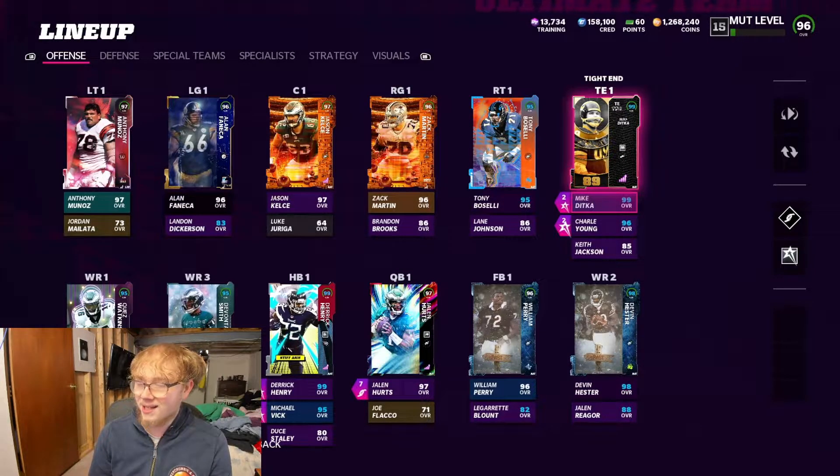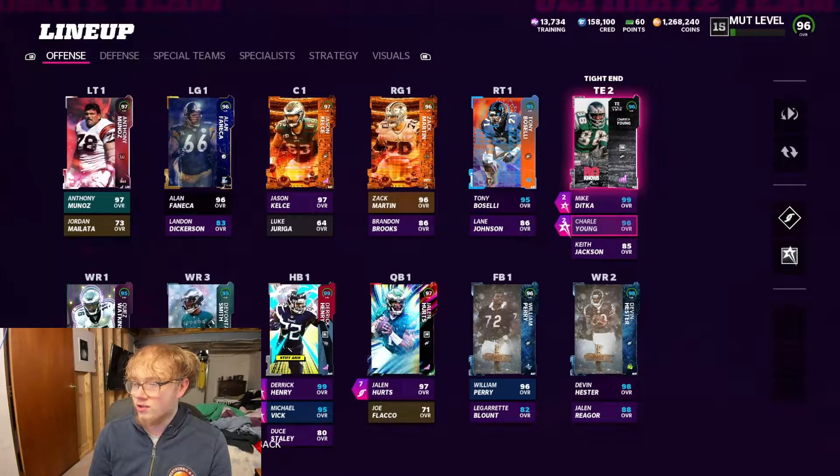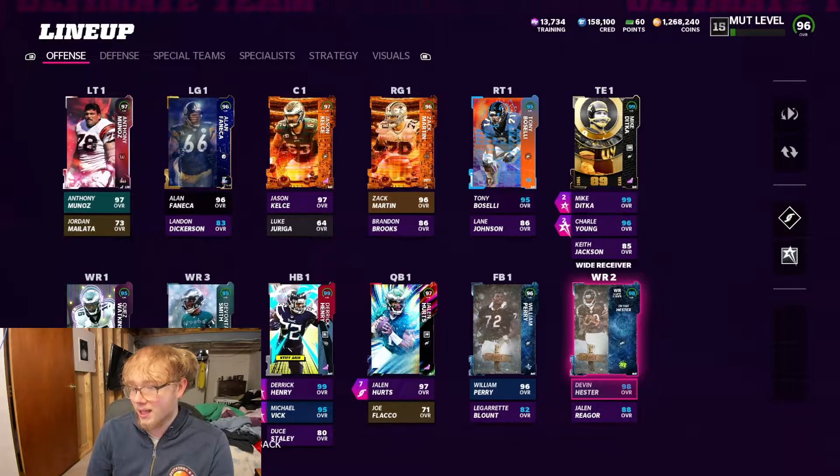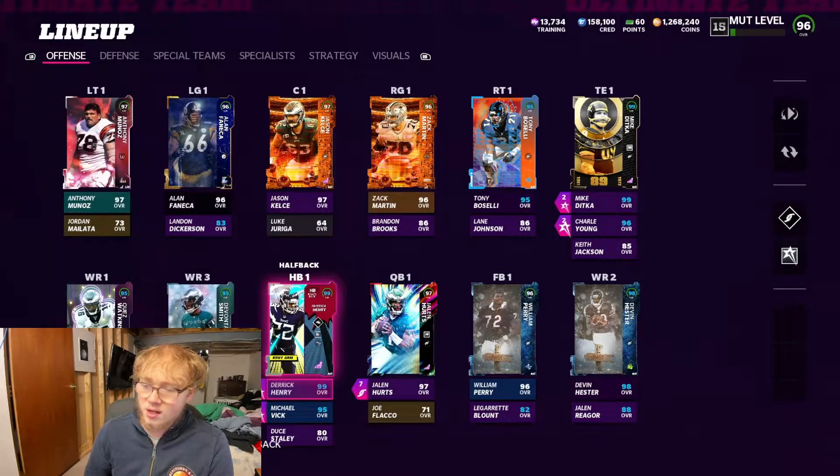For both my tight ends I have Tight End Apprentice, which is 2 AP each, so 4 AP total. I've got Tight End Apprentice on Mike Ditka and on Charl Young. I need Tight End Apprentice just for my offense — I have to be able to hot route my tight ends because I run a two tight end, two receiver offense. Those two abilities were a must-have before anything else, so they go on first and then we add other abilities accordingly.